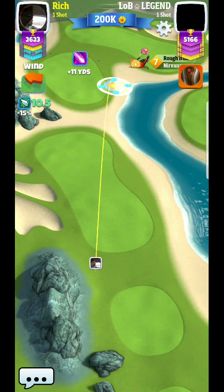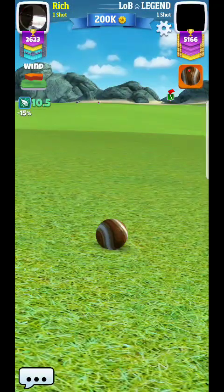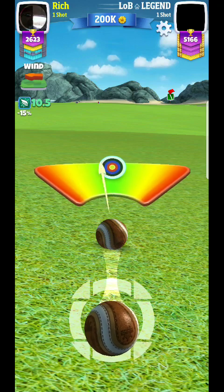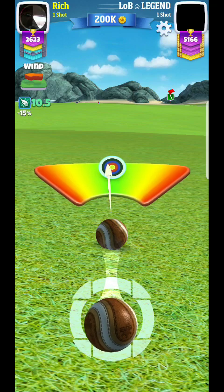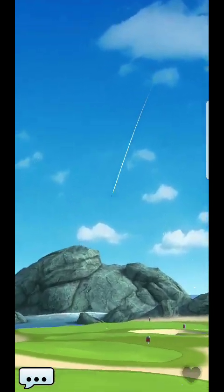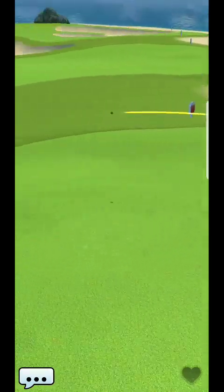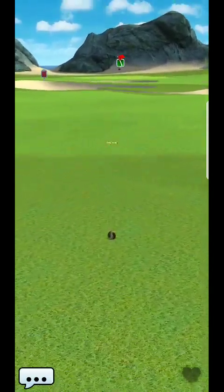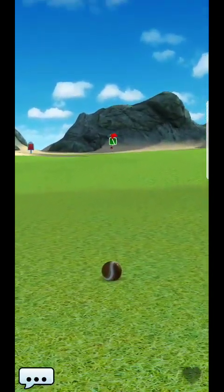Another thing you could do to be a little bit safer is take off half a bar backspin, add half a bar topspin, or a full bar of topspin, and try to get it to cut a little bit harder — because you'll be able to apply that to the side spin on a three-power, three-side-spin ball. That's what I would recommend for that hole.